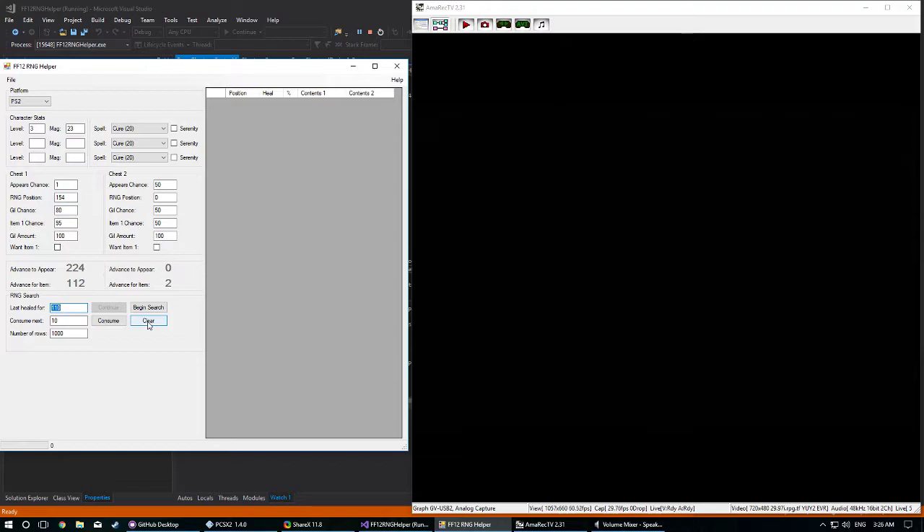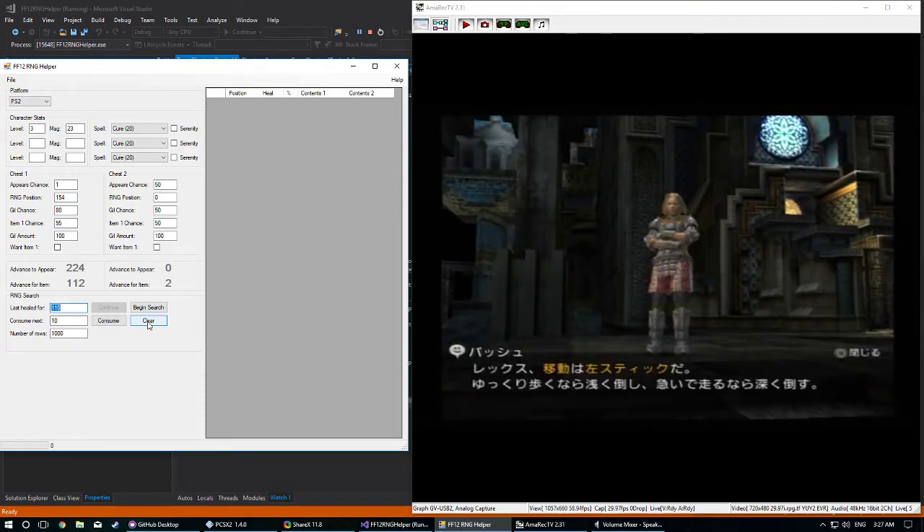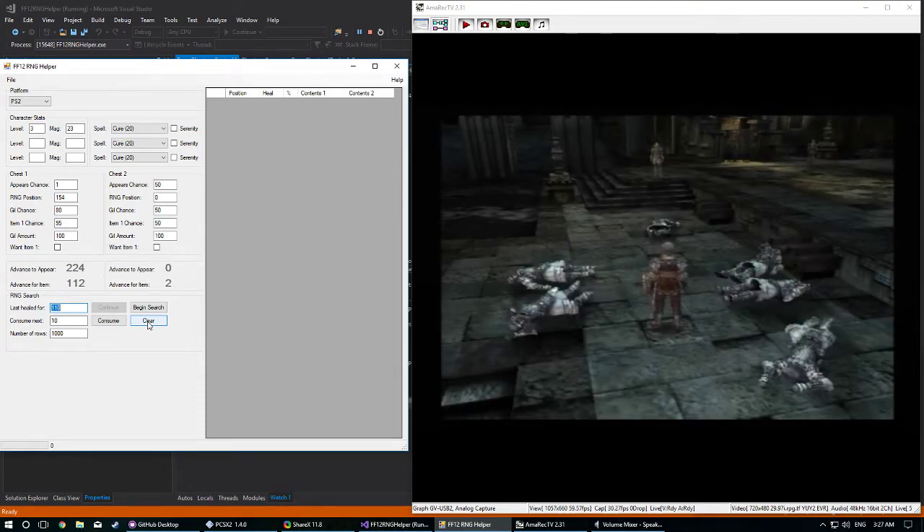Time for you to learn some speedrun strats — gotta skip some cutscenes. There are three cutscenes here. The basic idea, for those familiar with RNG manipulation, is we're going to try and move the RNG up to 544 in the table. When we're at 544 and we load that save, it'll put us in a place where the meme bow will appear so that we can get it. You can push R3 here three times to skip that little camera tutorial.